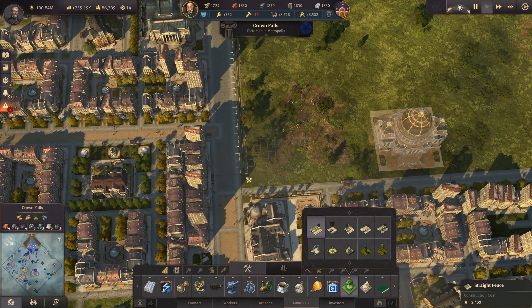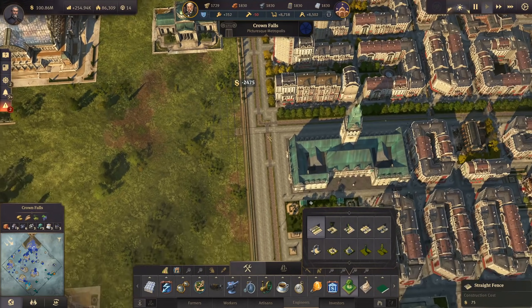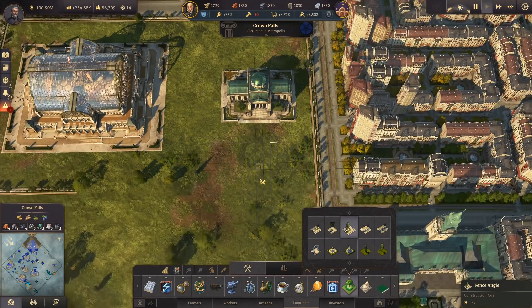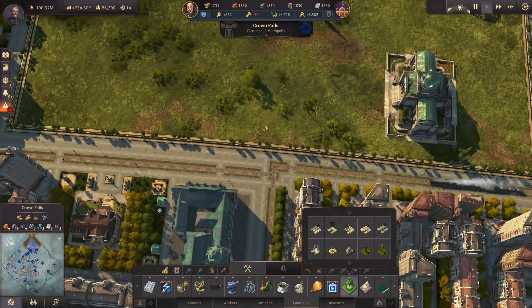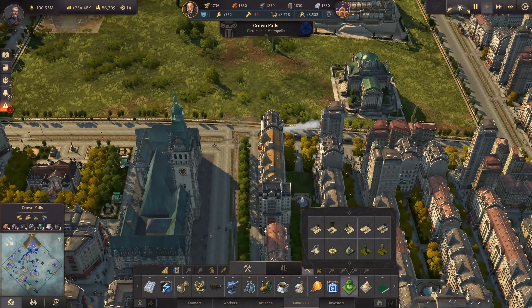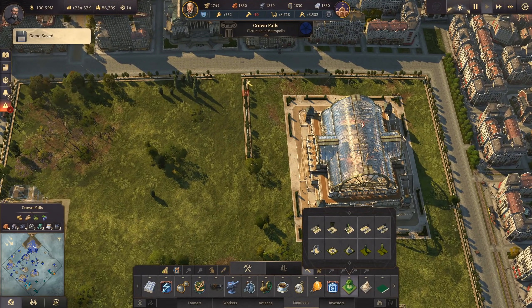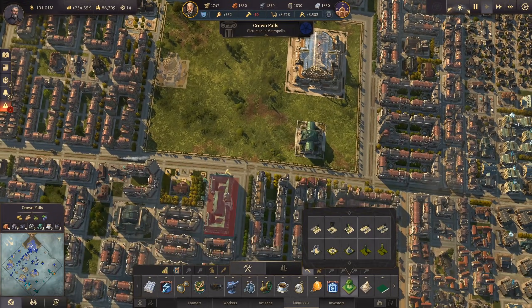We have the fence going all the way down here around the palace as well, walling the whole thing off. We need the corners on those sides. Then we need the entrances - I'd like to have an entrance up here and an entrance down here right where we have the main street. Those four tiles I need to get rid of, and we've walled the whole thing off with two entrances on either side.